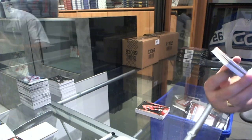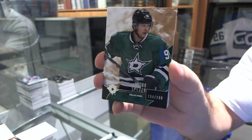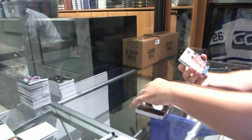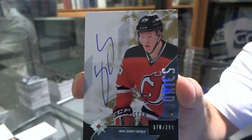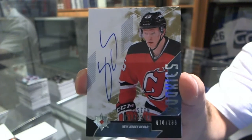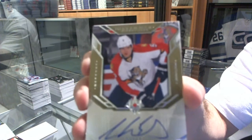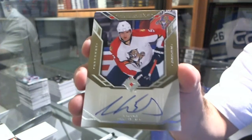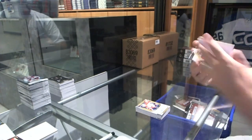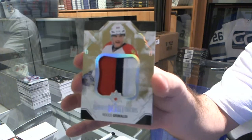Alright, we've got number 299, Jason Spezza. Number 299 rookie autograph, Seth Helgeson. We've got an Ultimate Signatures, Aaron Ekblad. We've got an Ultimate Debut Threads patch, number to 100, Rocco Grimaldi.